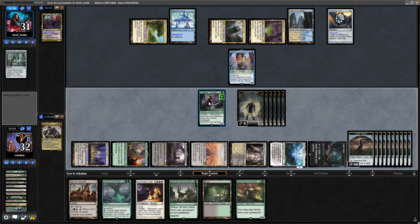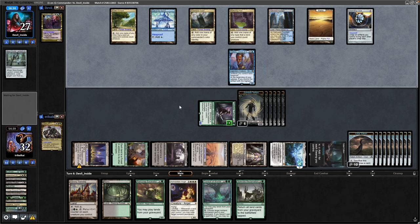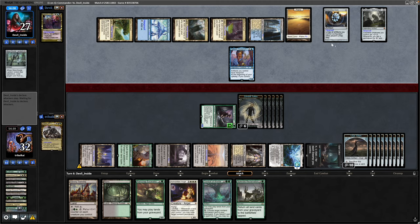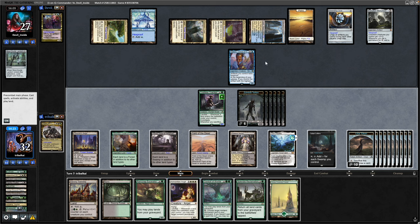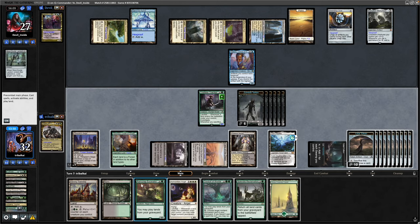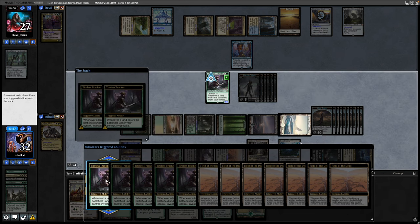Let's swing in with the 4/3 — they have a 1/4 in the way so can't block well. If they do block it will suggest a board wipe. They let the damage through so they go down to 27; they draw a card from Padeem as well. Haven't seen much ramp from our opponent. There's a Forsaken Monument but they don't have lands that tap for Colorless mana, so that'll just buff their Constructs eventually. Let's throw out the Admonition Angel — actually we're shy on White mana again. I'll tap down the Cabal Coffers for less mana than I'd like — still get 7 mana. Play the Splendid Reclamation to set up our White mana, and that triggers Tileless Tracker for more Clue Tokens and more Zombies.